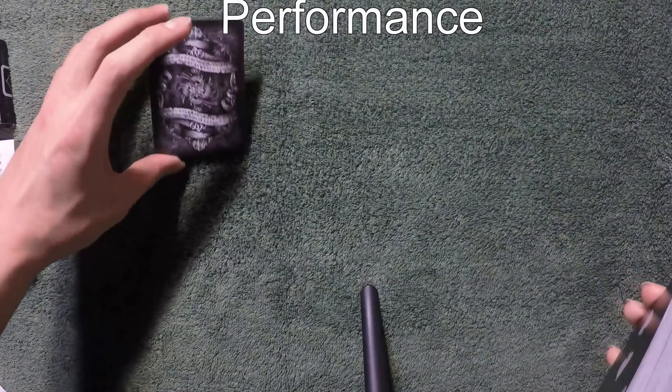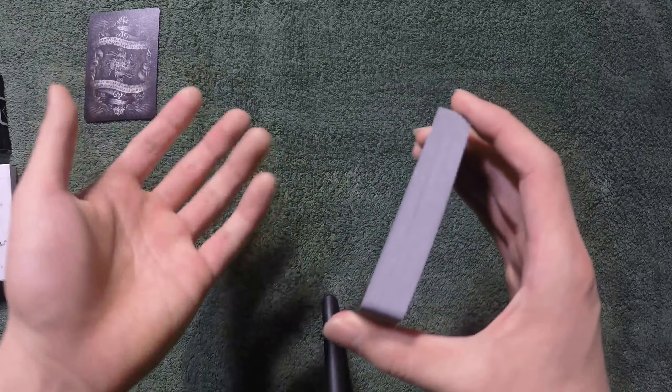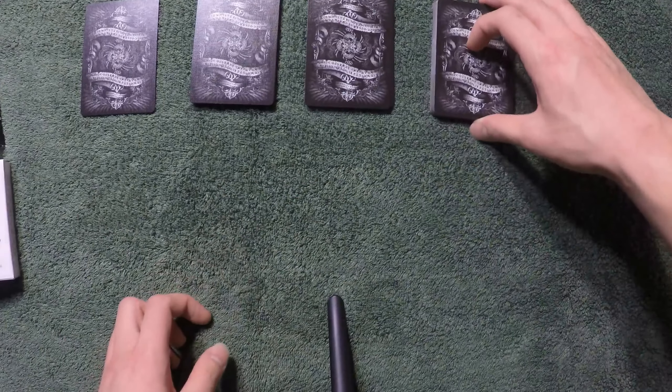Before I start, I have already made a prediction right here, and I'll place it on the table right there. And I would ask the spectator to divide the cards or cut the cards into three roughly equal piles. So in this case, I would cut like that, place one here, place another one here, and place the third pile.